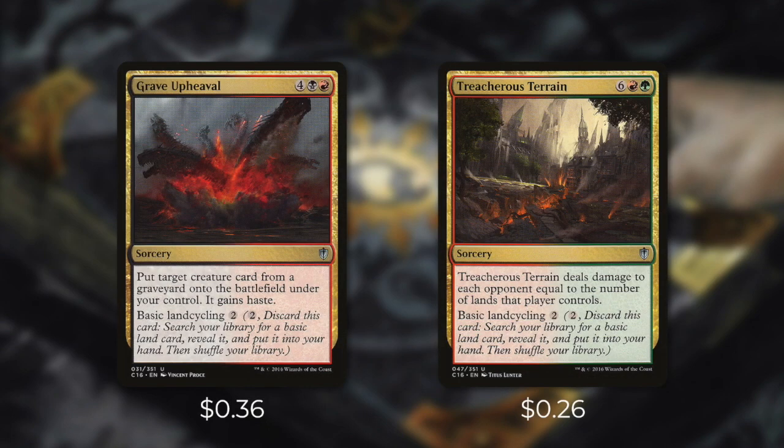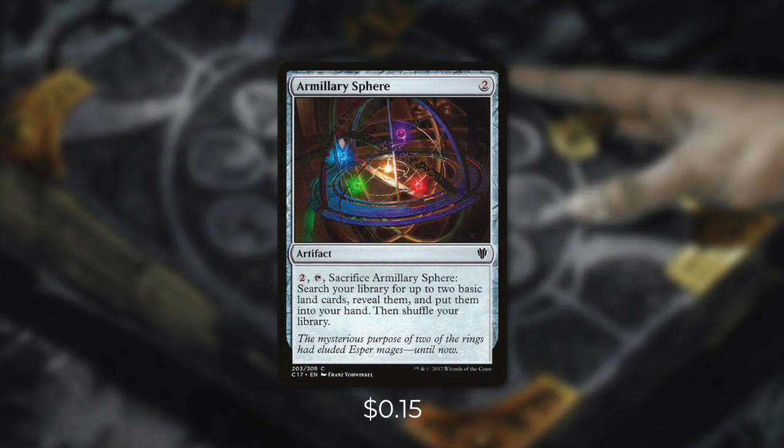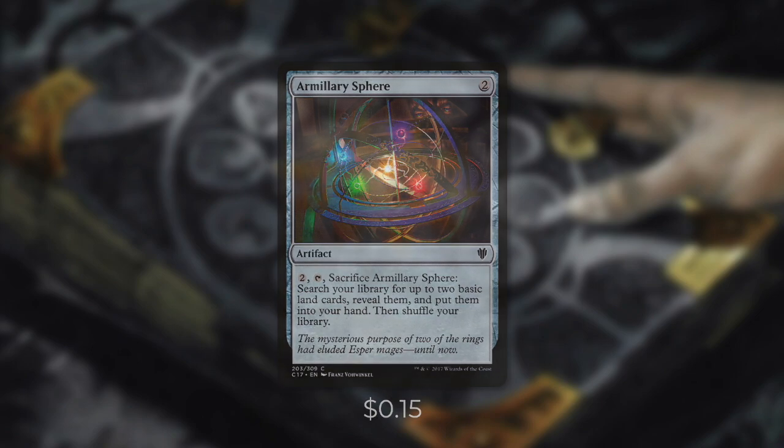We're also going to be running Grave Upheaval and Treasurer's Terrain, both of which have basic land cycling for two. Not only are these both cards that Niv can actually get for us, but we can also cast them later in the game too. Grave Upheaval gives us the best creature from any graveyard and it gives it haste. And then Treasurer's Terrain can be a fantastic finisher — it deals damage to each opponent equal to the number of lands they control. Next up, there's Milleria Sphere, which we can pay two and tap and sacrifice to go get two basic lands and put them into our hand.